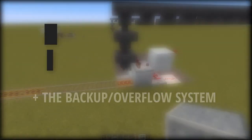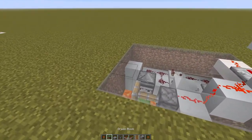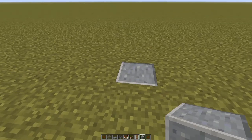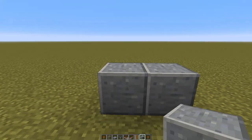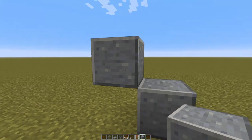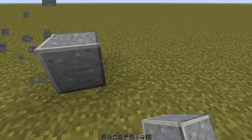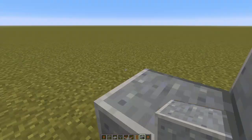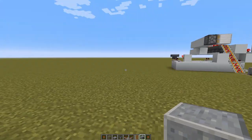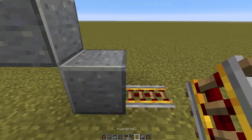For this block-by-block tutorial, we're going to start with the unloading system and also build the backup system — which is nice because it can be completely encased underground. First, decide which way your rail is going to go. You have a basic L-pattern; remove the elbow of the L. If the diagonal goes to the left, the cart goes this direction; if it goes the other way, the cart goes that direction. This is your return block. I want it to go to the right, so I place the diagonal going left, then put a powered rail here.